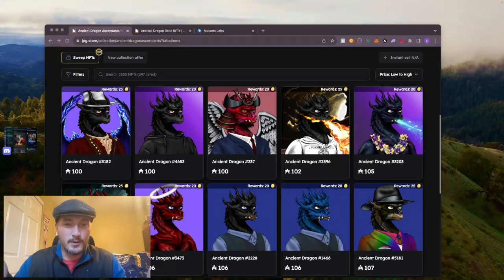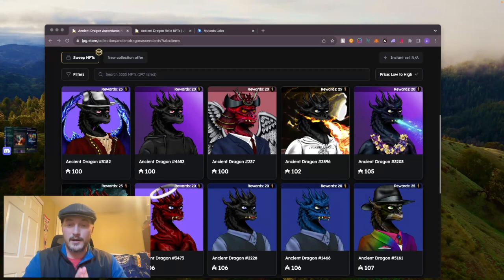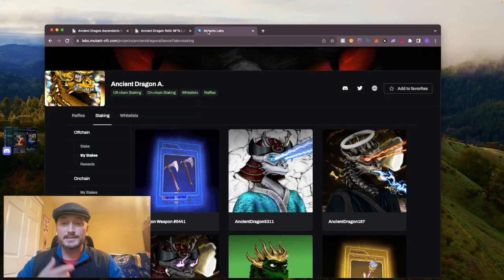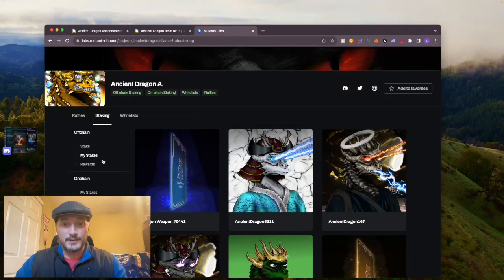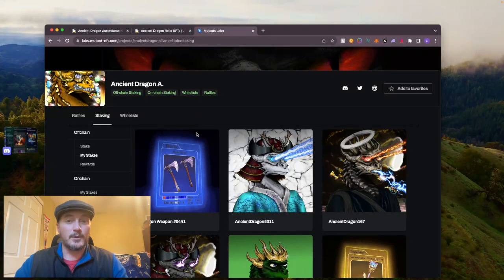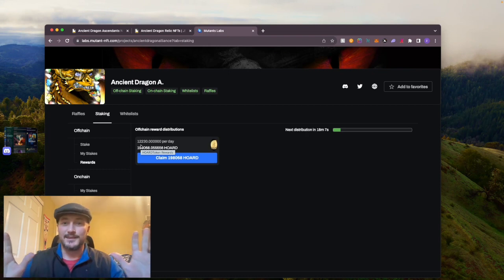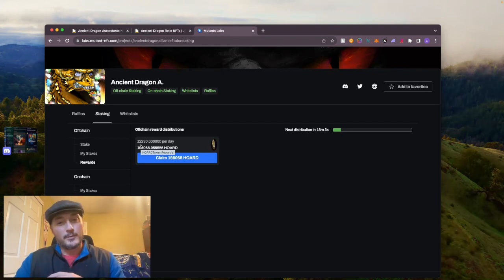You might be asking: what is HORDE used for? The HORDE is used to bid on raffles put up by this project every single month, usually towards the end of the clan wars. It's 5,000 ADA worth of NFTs put up every single month, which is awesome. You use the HORDE you earn by staking on the mutant platform to bid on these raffles. I currently have my HORDE staked and I'm earning 12,230 HORDE per day. I've won a few raffles but I have horrible luck — still, it's free HORDE.